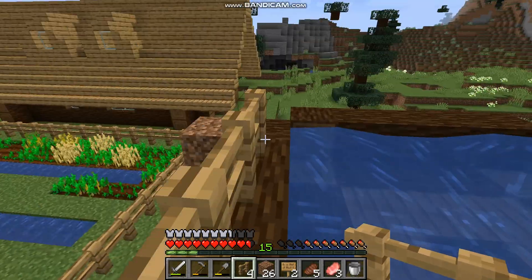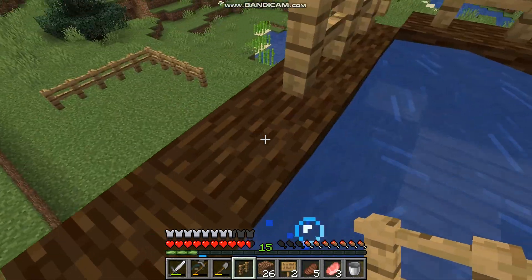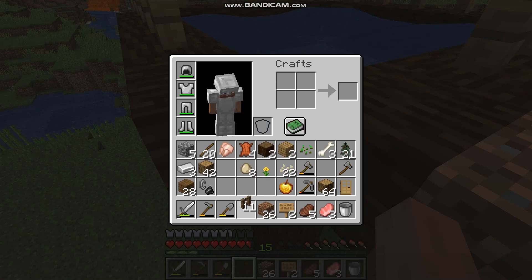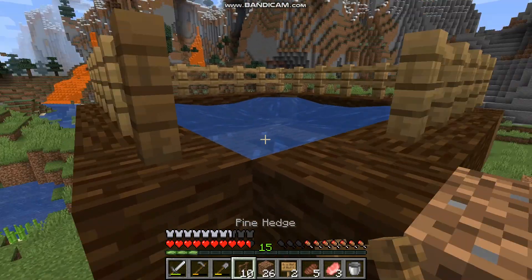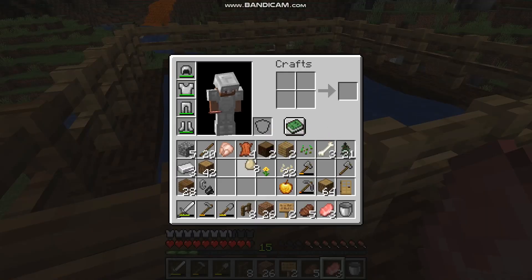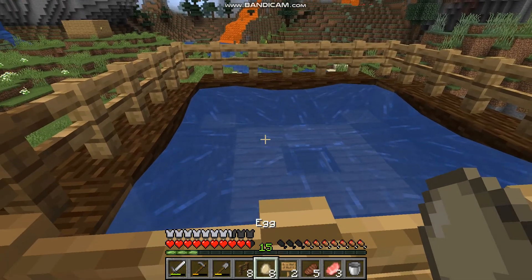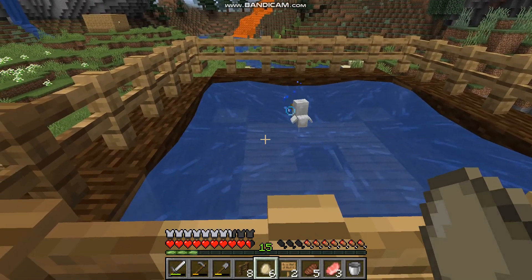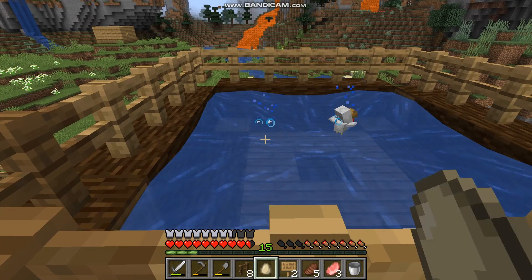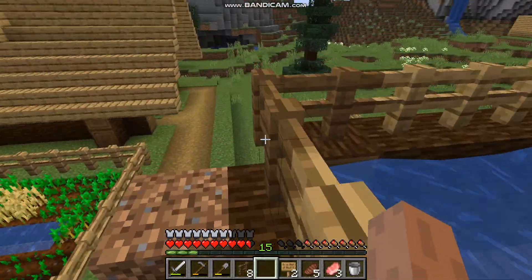Just these corner fences, just in case the chickens do manage to find a way out here — which shouldn't be the case. And just because I can't be bothered, I'll just use spruce for now. We might as well throw in the eggs we do have. Nope — that's our one lonely chicken it seems.